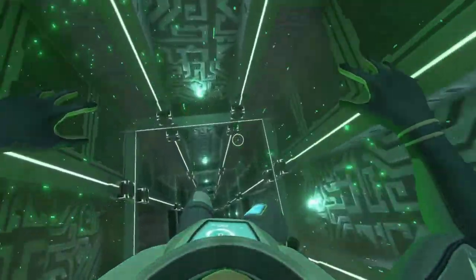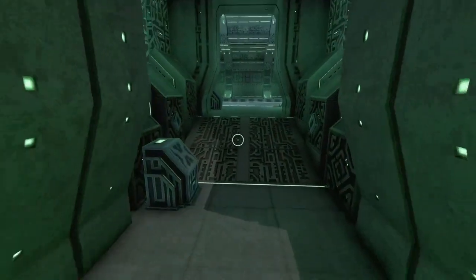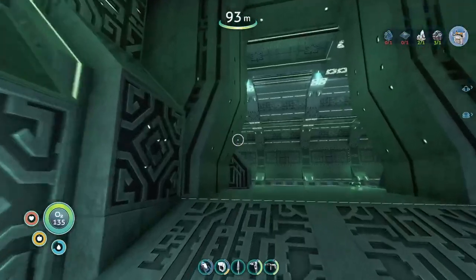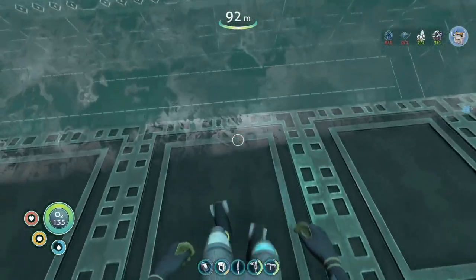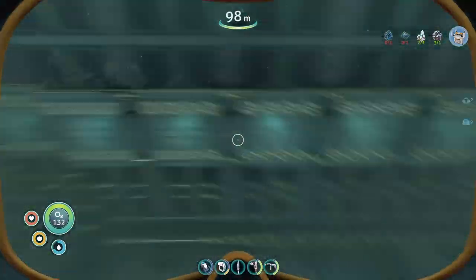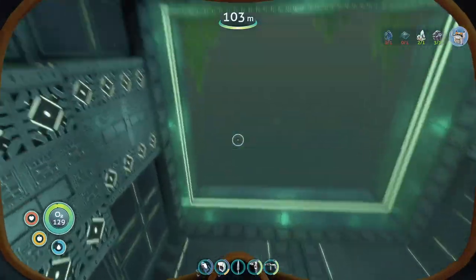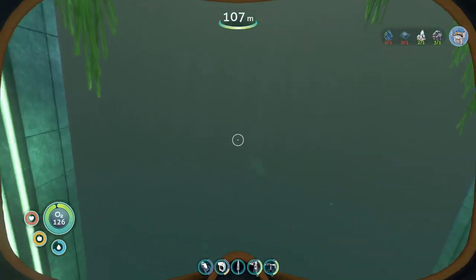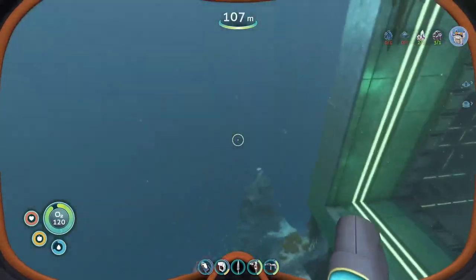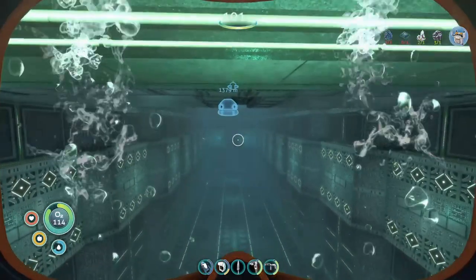I think my distrust is justified. What the hell is going on? Forcefield control. What the heck is that? Is there a forcefield down there as well? That's gotta be something like a bay for a submarine or something. We can just swim through, but that thing definitely wasn't open before when I checked it out in the first episode.